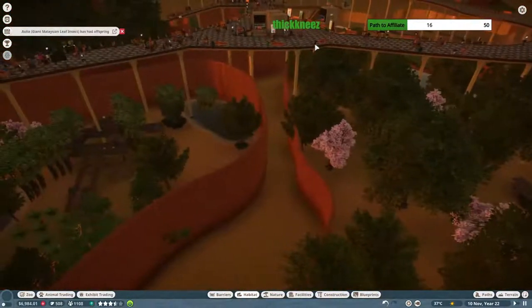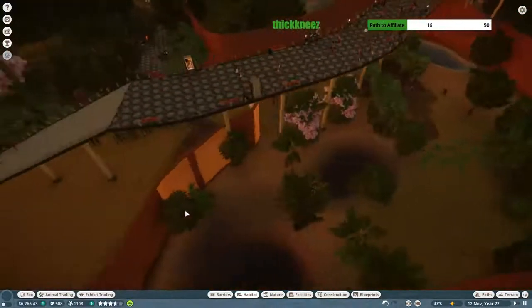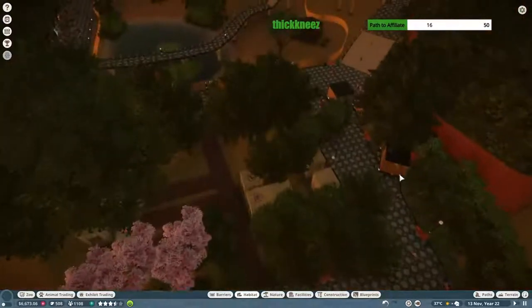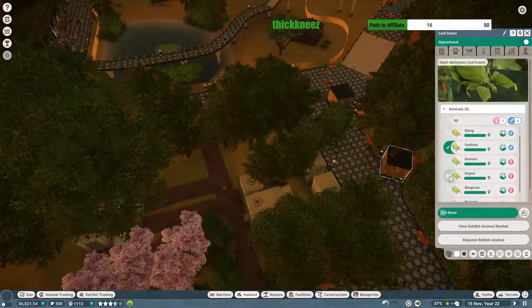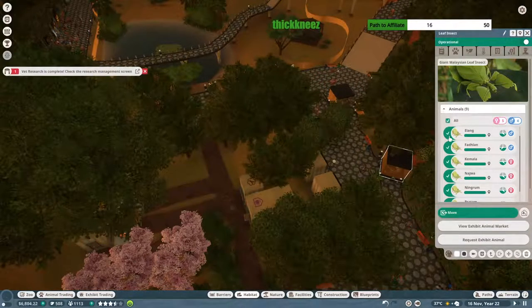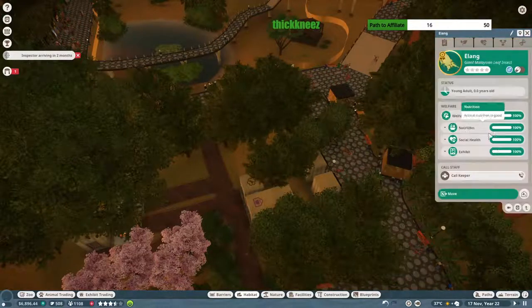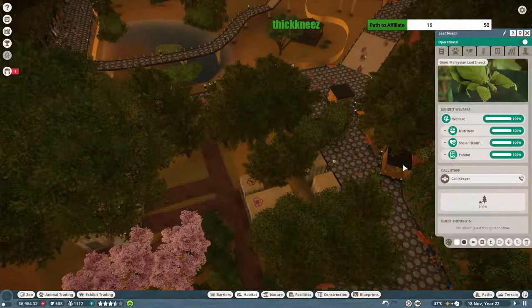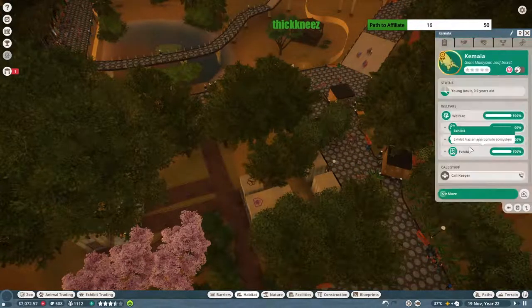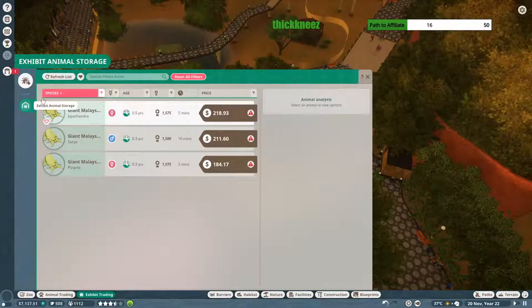We missed one there so we'll place one there, and one up here — that should hopefully resolve the temperature welfare issues. The cooler radius also reaches up to this path, so you can use heaters and coolers to attend to your guests' needs as well. We got some more leaf insects, which is always good — we'll just pick a new male and female, move the rest to the trade center, quick trade for 2,400. I'll take it.